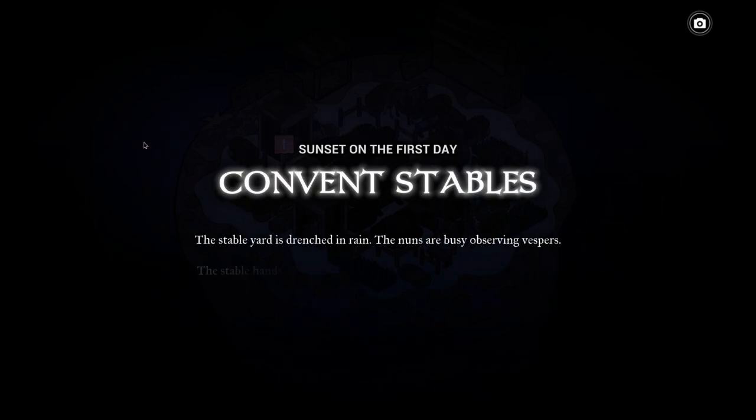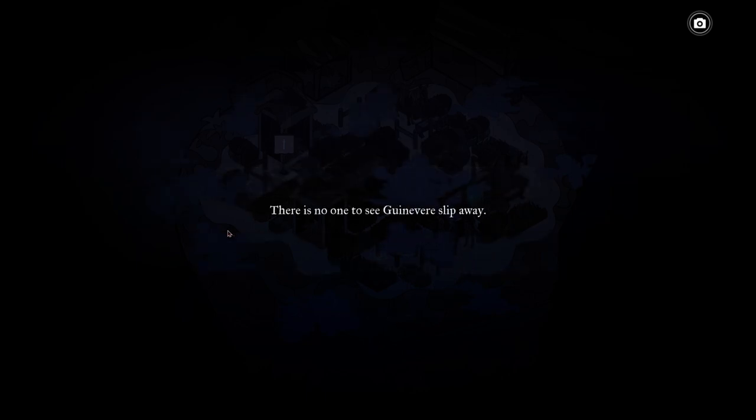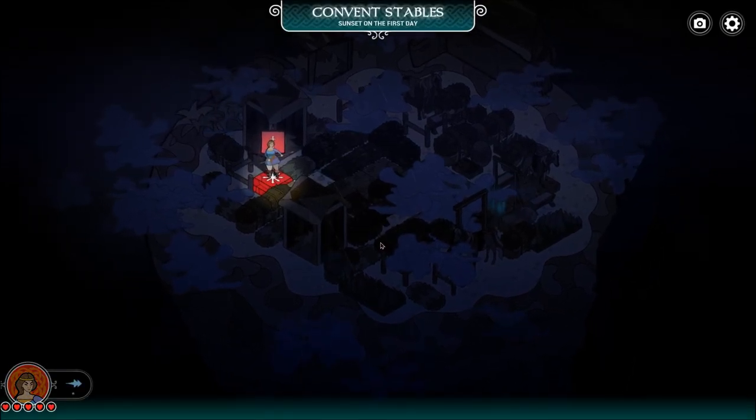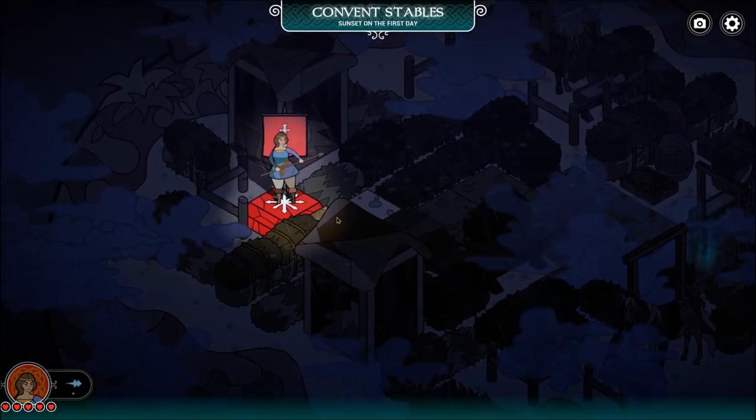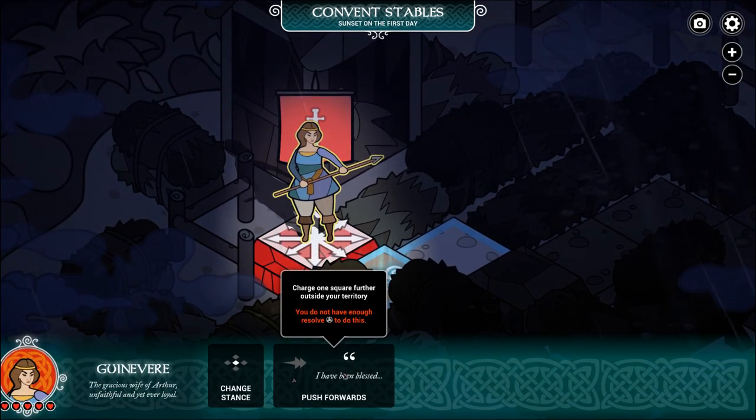Next zone — we're at the convent stables. 'The stable yard is drenched in rain. The nuns are busy observing Vespers. Stable hands have gone home with their children in Kendra's Valley. There's no one to see Guinevere slip away.' So we're outside in the stables making our way to the exit. We need to steal a horse.